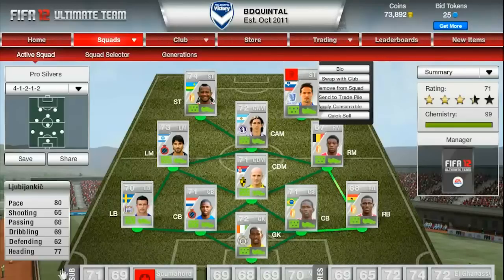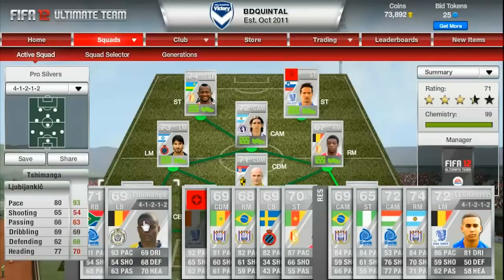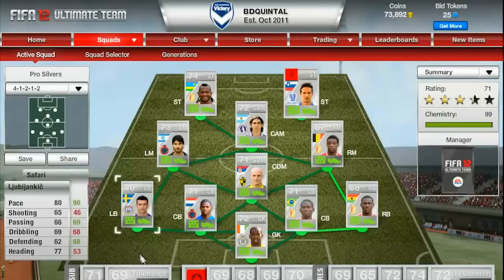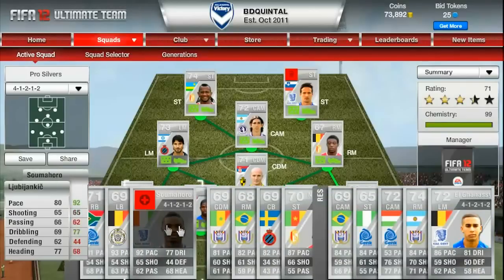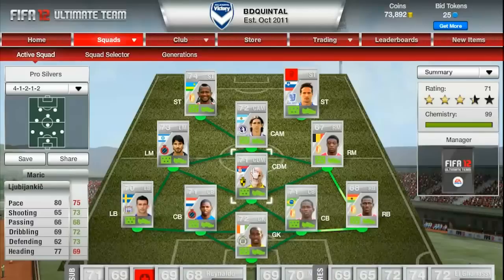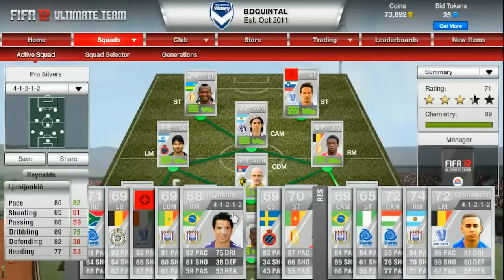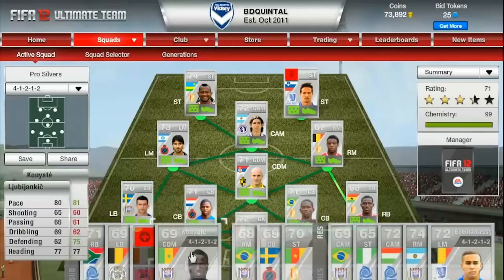Now to the bench here — we have Ngonka, sub right back, pretty solid. Chimanga, 93 pace, really good, even faster than Safadi, but I kind of like Safadi a little bit better. Sumahoro, we'll talk about him. Kuyate, really, really solid brick wall here on CDM, one of our defensive mighty guys, really, really strong. Reinaldo, quite good right mid as well, 4-star skill, pretty decent little player.